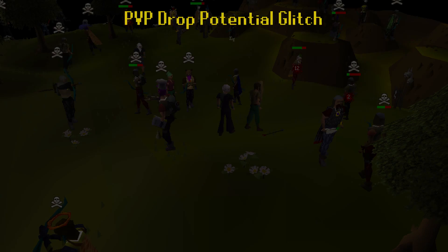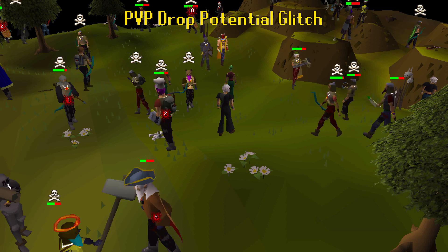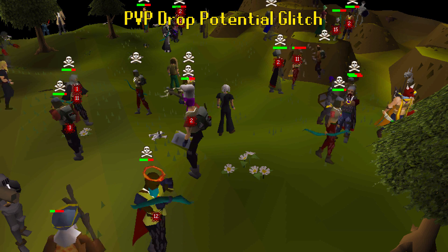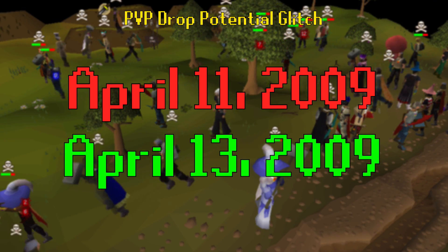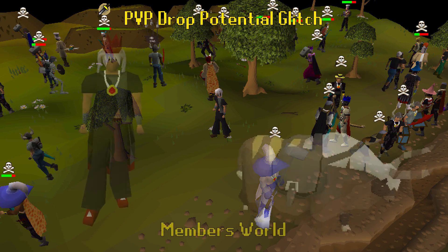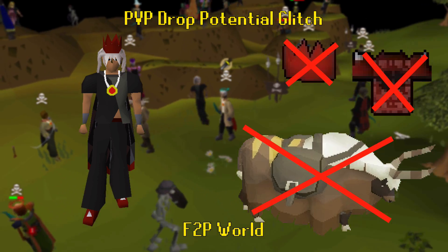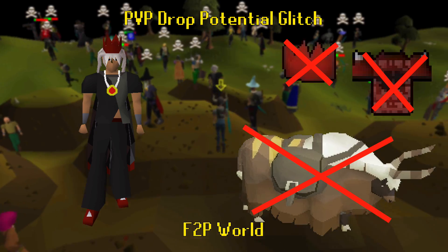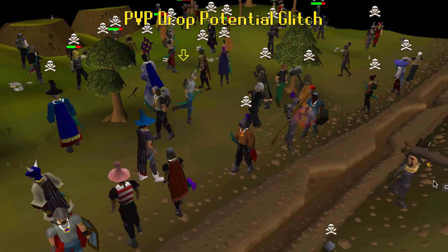Number 5: PvP Drop Potential Glitch. This one is a pretty unique one, and is the only one on this list that didn't affect a specific item or set of items, but still managed to have a major effect on the game's economy. The glitch was first discovered on April 11th, 2009, and was patched less than 72 hours later on April 13th. It basically tricked the game into thinking you were risking way more than you actually were in free-to-play PvP worlds. The way it worked was that you place a lot of high-value items in your familiar in a members world and then hop over to a free-to-play world. You wouldn't have your familiar in the free-to-play world, but the game still considered the items in your familiar as part of your inventory.